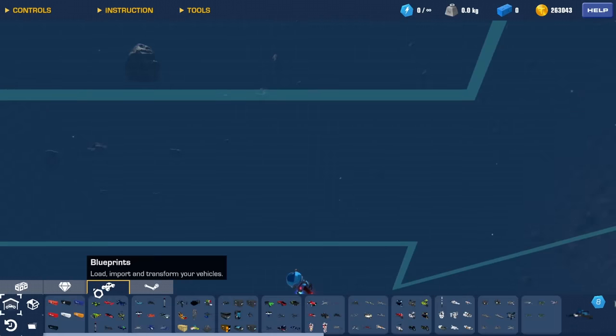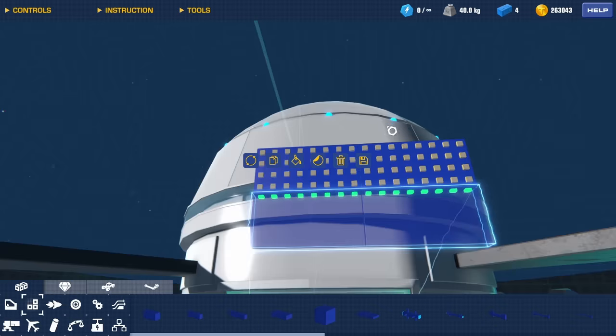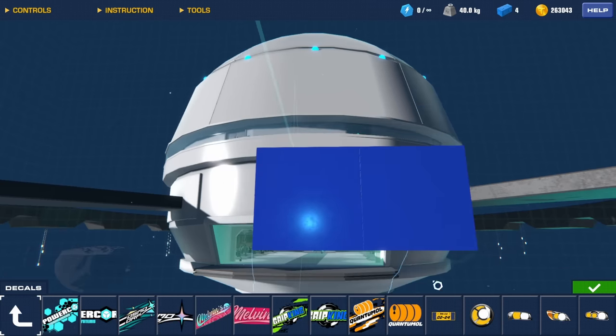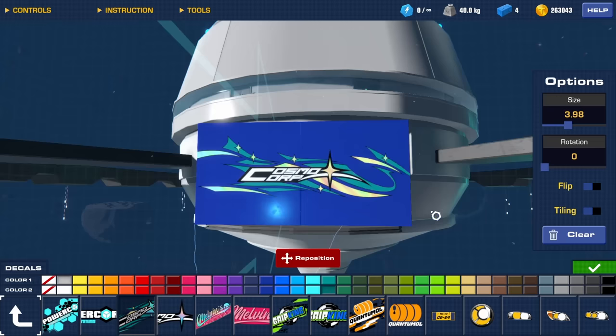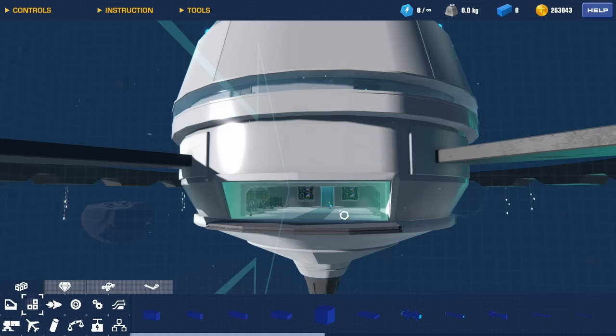First we need to go into build mode. I'll make a random surface, select it all, and go into decals from the new Motorhead DLC pack. There are a bunch of DLC companies: Power Core, Cosmo Corp, Melvins Grip, King Quantum — they all have their very own design. I took it upon myself to do something for one of these companies, and that is Cosmo Corp. Here is the Cosmo Corp logo, and when I first saw this I was like, damn, this is cool. Cosmo means space, like space. They also have a second logo which is pretty cool.